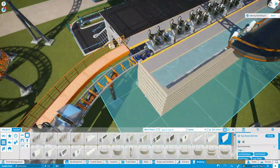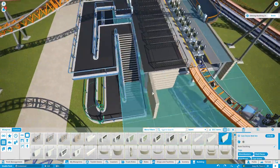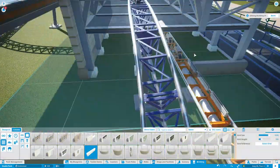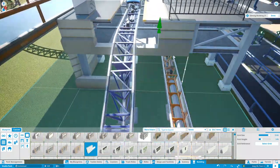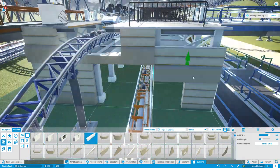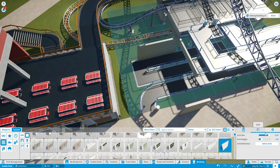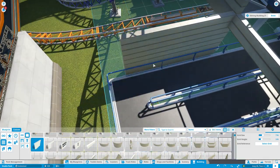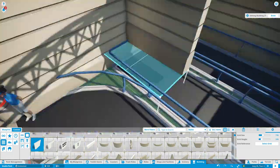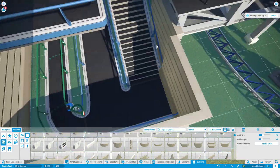This station is going to be themed to a police station. This one was a little harder to make because the track goes under the station as well, and since it's not directly in the center, I had to kind of makeshift walls and stuff. It took a little while, but I got it and I'm happy with how it came out. We also had to move the pathing around just a little bit to fit the building, and there's going to be a little interior theming with a window.